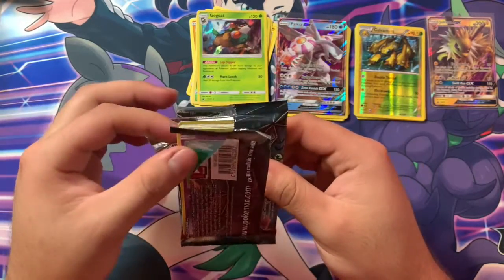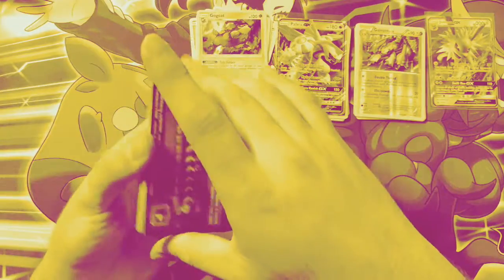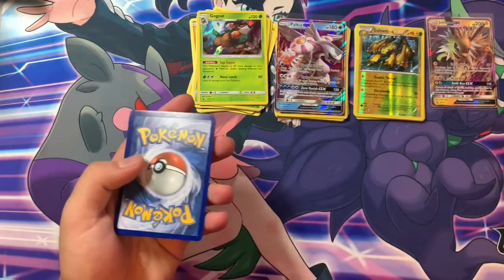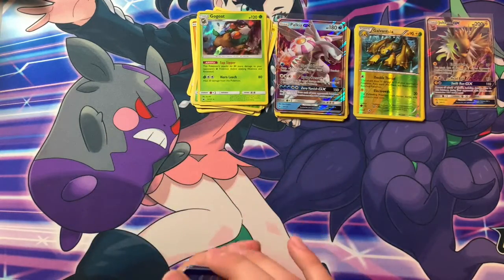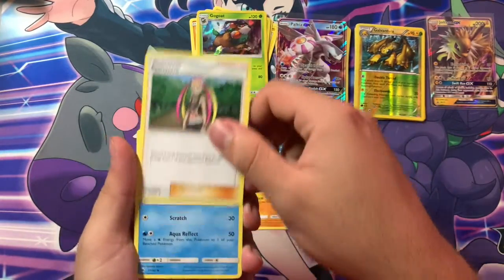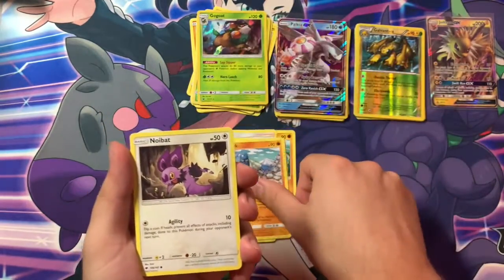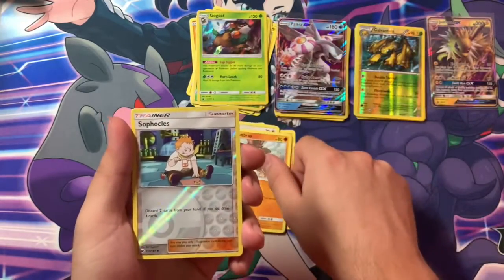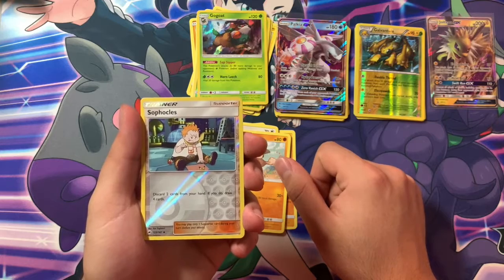Like I said in the last video — another green card. Oh mama. I guess they're just like that. I'm not gonna get the rainbow rare Charizard anymore. But let's see what reverse holo I get. Trainer card — what's his name? His name is always hard to pronounce.